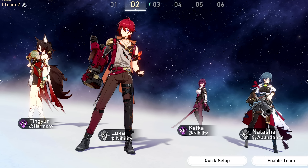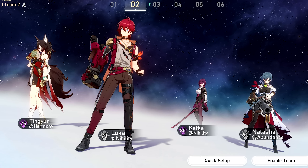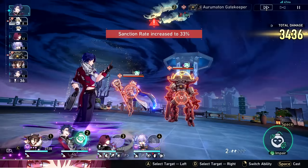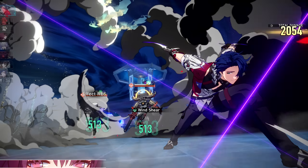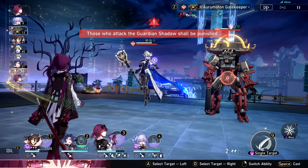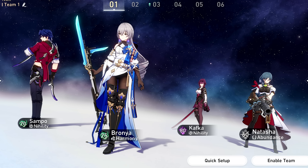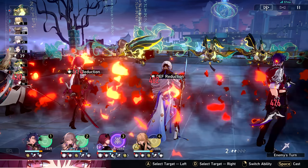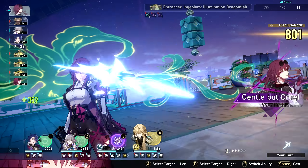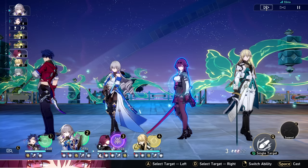The first team is the standard 'Buff My Mommy' team — its purpose is to buff Kafka as much as possible. You want Ting Yun — there's almost no debating it. She offers a great attack buff, damage buff on her ultimate, and energy restoration for Kafka's ultimate. She's also SP-positive, which gives Kafka more detonations to trigger. Her using basic attacks in between skills is great too because you'll guarantee triggering Kafka's follow-up attack every turn.